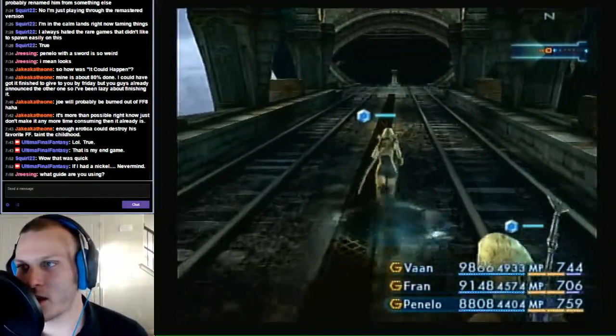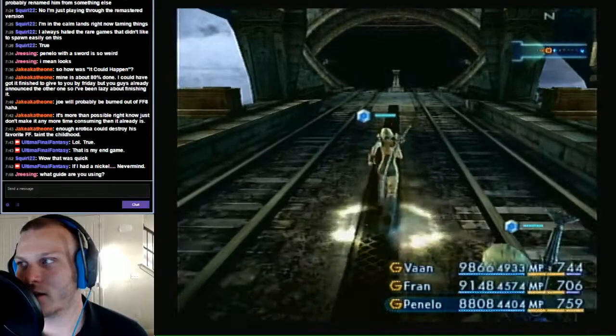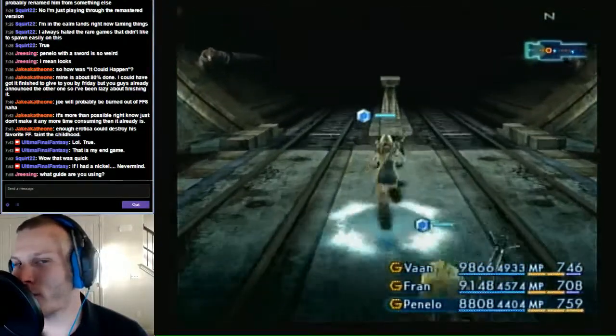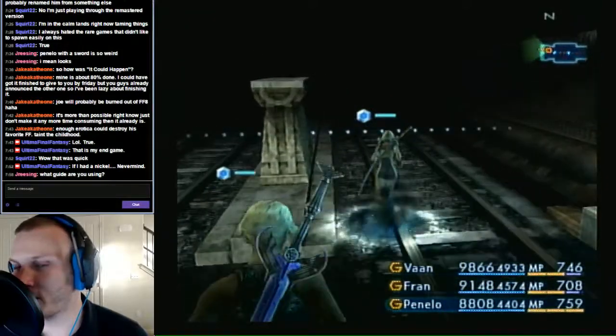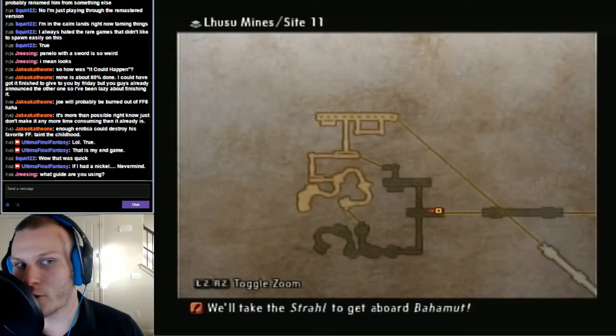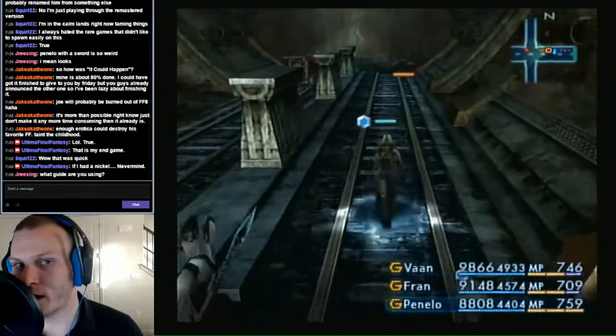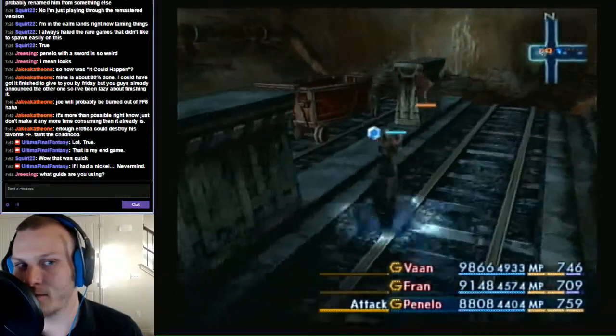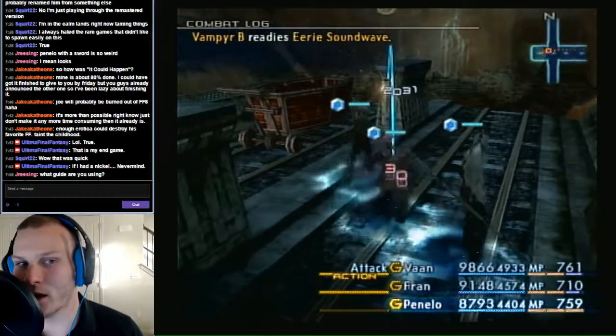I'm using the Final Fantasy Wiki for these — it's a lot more informative than the Brady Games guide that I bought when the game was released. It gives you all the drop rate percentages, even though half of them I think are questionable, but it'll give you what it's supposed to be as far as the drop rates for the rare game and everything else. It's a pretty good site — just the Final Fantasy dot Wikia dot com.